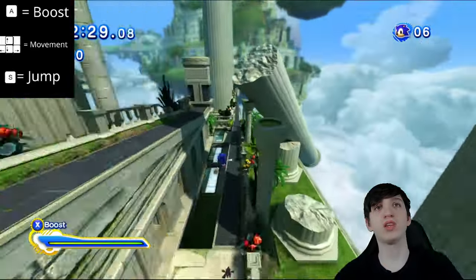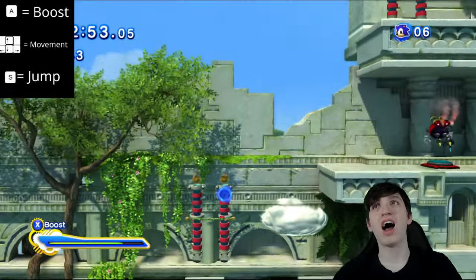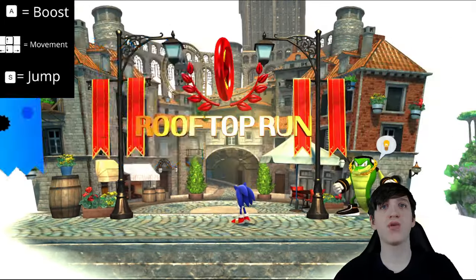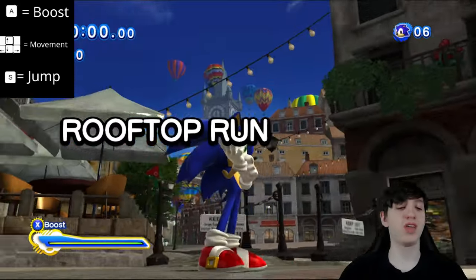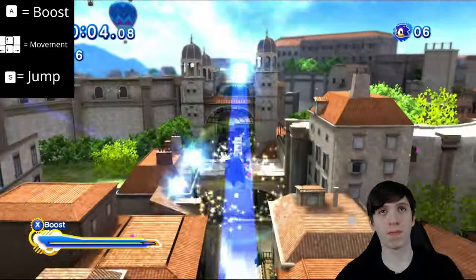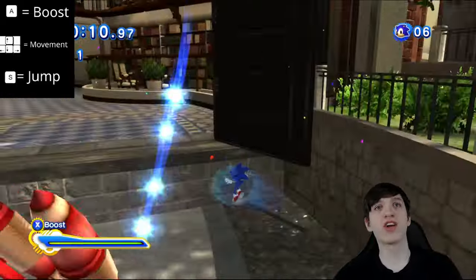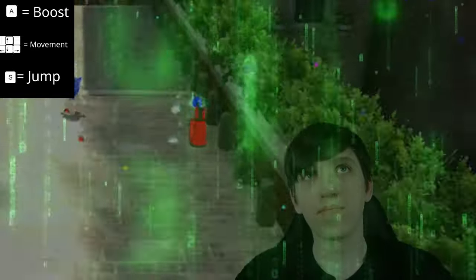I can't really quick step while boosting at this stage — oh, I guess I can. What's the jump button? It's S. I didn't make it. Alright, let's do Rooftop Run, and then we'll do one of the fastest levels in the game — Speed Highway. Can you hear my keyboard? I sound like a hacker in an action movie. I'm entering the mainframe. I'm running as Sonic the Hedgehog, entering the mainframe. I just hacked that firewall at Sonic speed.